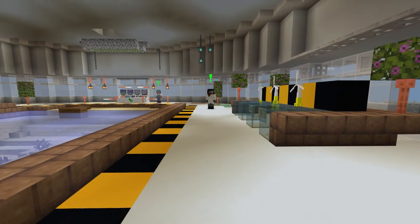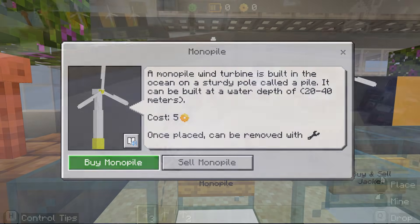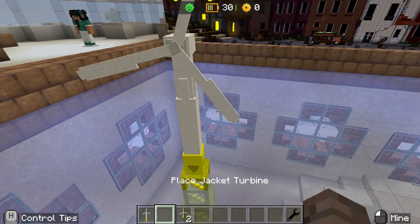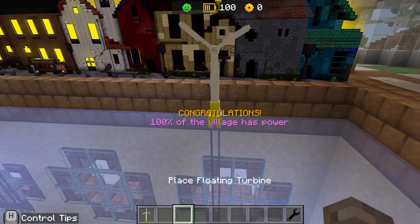In the design centre, a puzzle awaits. Collect green coins to buy turbines and place them on the ocean grid. Can you power a local town? You must balance costs, placement, power, and environmental and social impacts to light up our world.